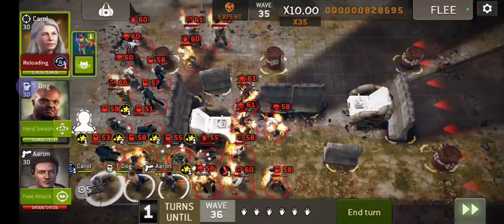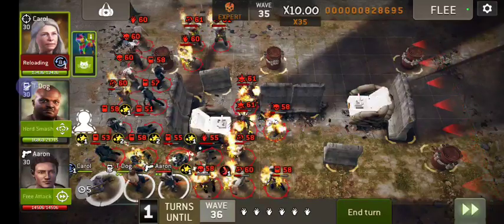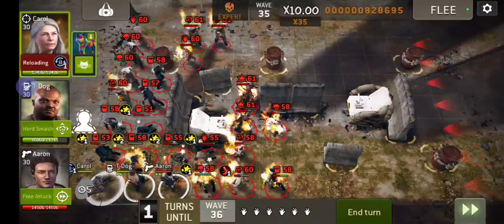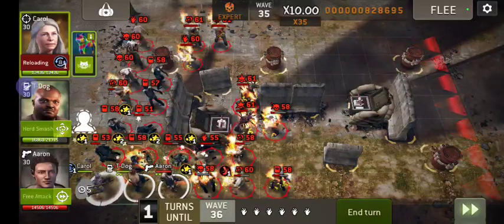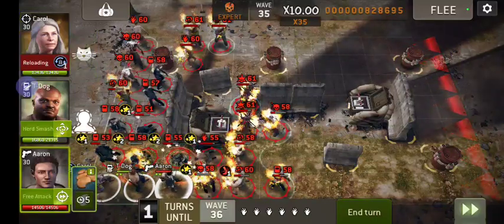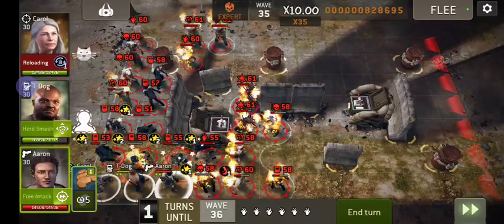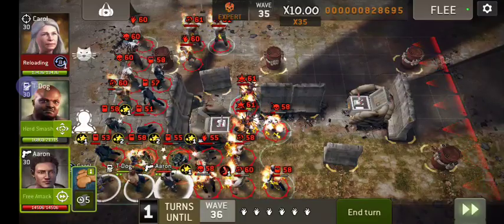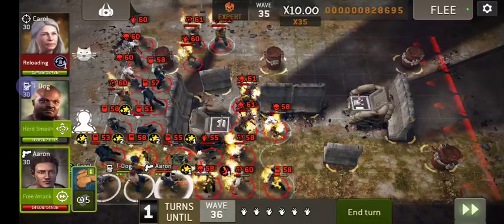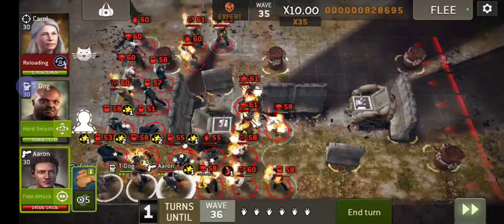Hey guys, Atlas here with another Last Stand video. I think I'm really kind of doing this wrong. I brought Aaron and he has primed armor on him. I think that's really not the way to go because you end up lighting a lot of guys on fire that are close to you and breaking down your wall. So other than that, it's a pretty decent strategy.